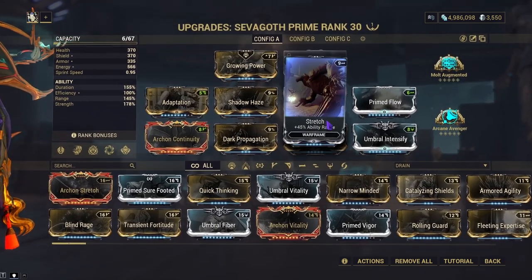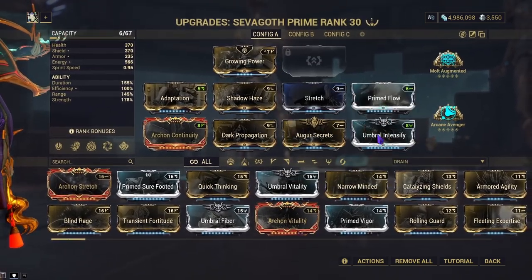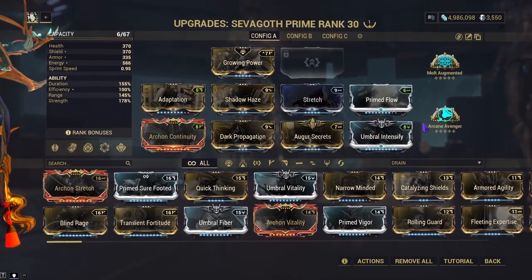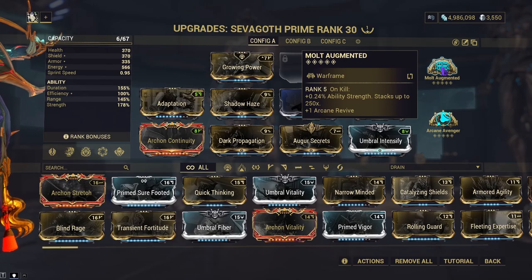You technically could zero-format this — the format I used was unnecessary because I was still able to put on a tier-four Augur Secrets without it. We have Arcane Avenger for extra crit chance and multi-augment for more ability strength.